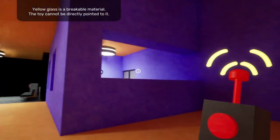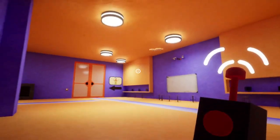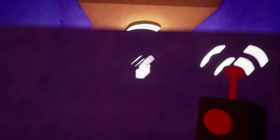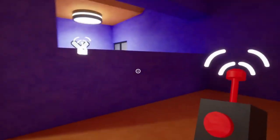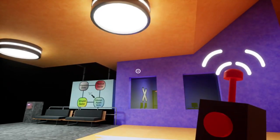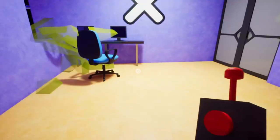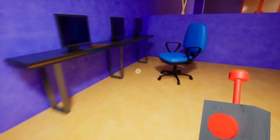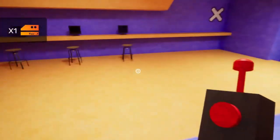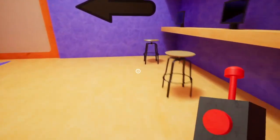Yellow glass is a breakable material — the drone cannot be pointed at it directly. We've got one of those X puzzle setups again. Boom and boom — that should break us through. Let's go through here.